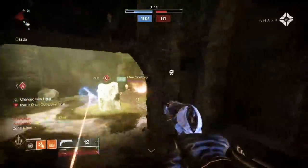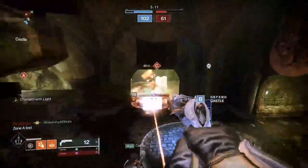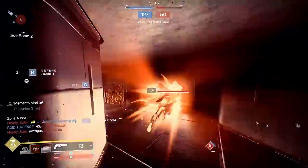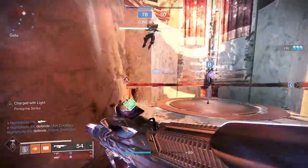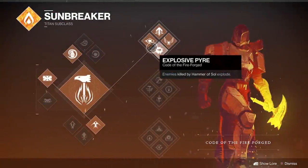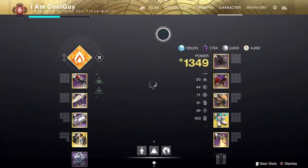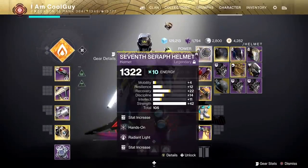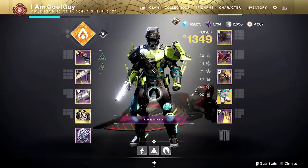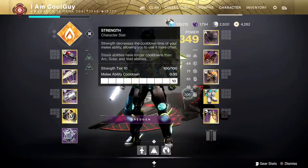Now I'm going to start getting into some heavy build crafting. With build crafting, you're going to lean heavy one way — by doing this some of your other stats get hit — but with this build, you're not going to care, it's that lethal. We're going to be using Top Tree Sunbreaker, Code of the Fireforged. There are some things that you must have to get the basic thing going, but there's also a lot more to add on for even more madness. I've perfected it, and at the end I'm going to have a text summary of the things needed, and then the perfected version.